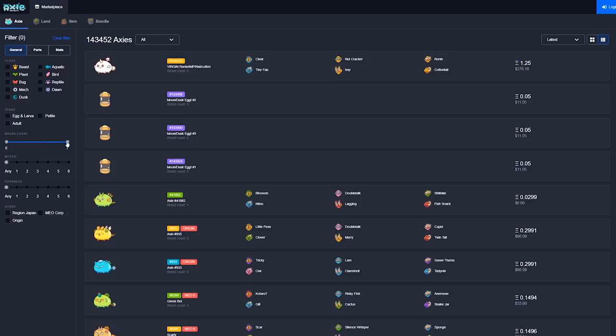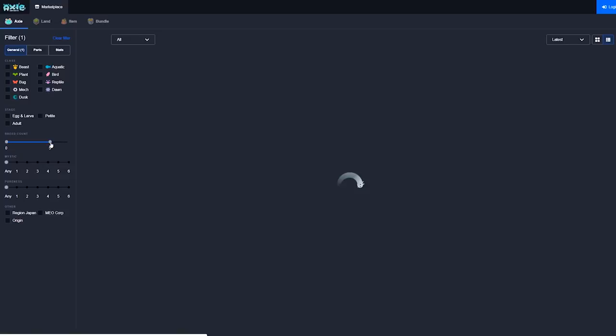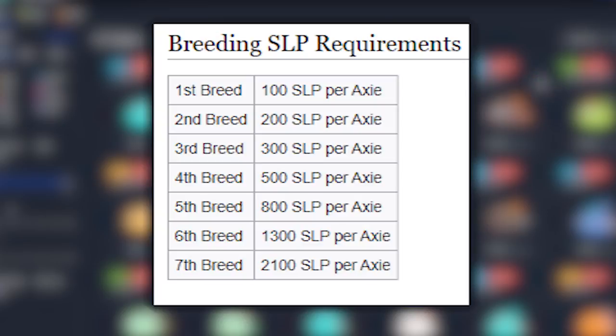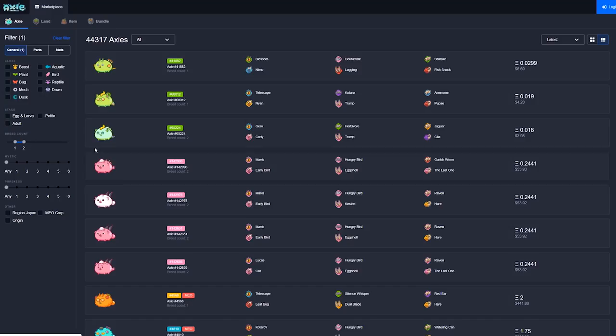Breed count lets you filter Axies by the amount of times they've already been bred. Each time an Axie is bred, the cost in SLP goes up. Finding strong, cheap, easily breedable Axies is key to filling out your roster and winning each PvP season.